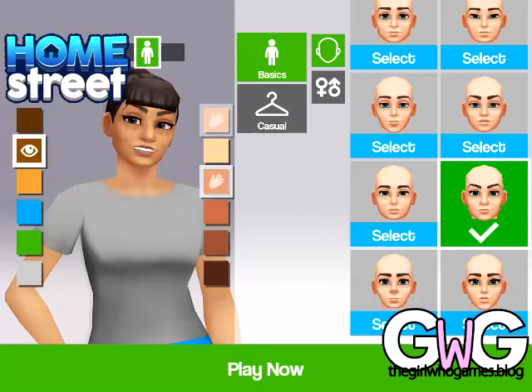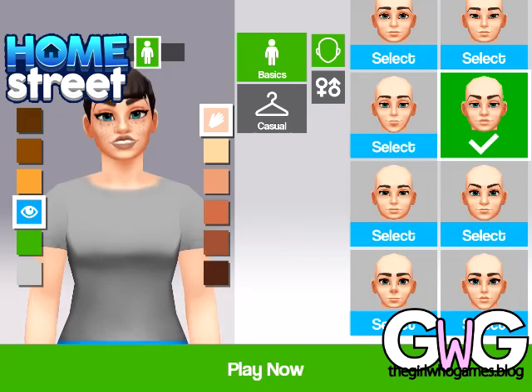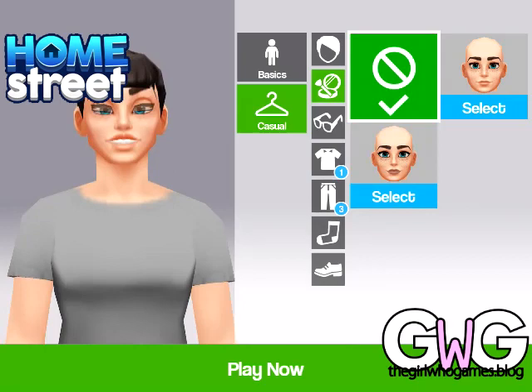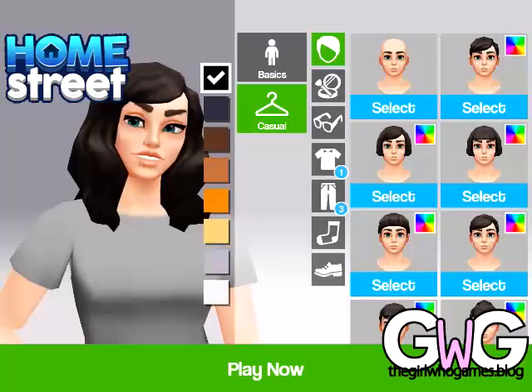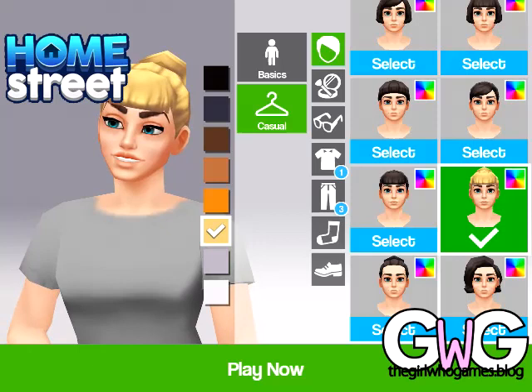Hey guys, this is part one of Home Street. In this video I'll be covering how to create a character and the start of the game. There are two sections when you start after you've named your character: you've got basics and then you've got casual. Basics includes skin color, eye color, face shape, body shape, and gender.